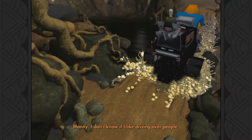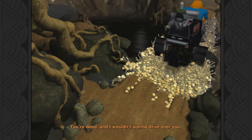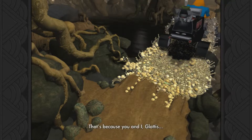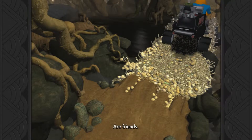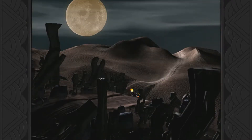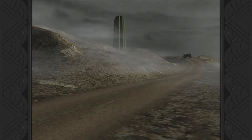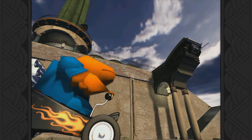Manny, I don't know if I like driving over people. They can't feel it - they're dead. I wouldn't want to drive over you. That's because you and I, Gladys, are friends. So there we go - we're out of the forest and into the desert. And soon enough we are where we have to be: in Rubacava.